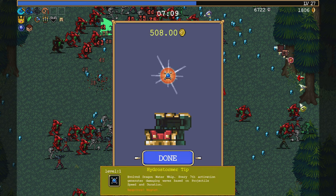Must be a Tract Orb — or I guess Green Mask. Evolve Dragon Water Whip? No, it's down there. And I have no idea what this said.